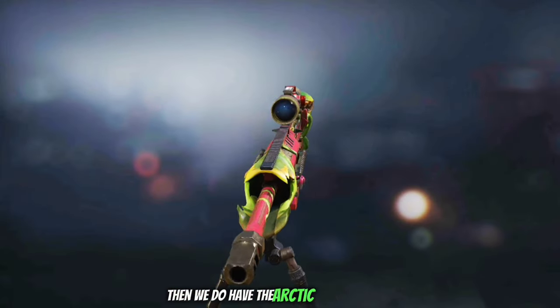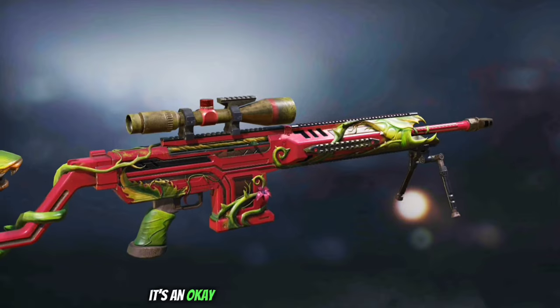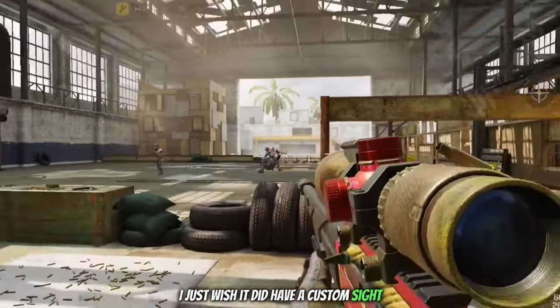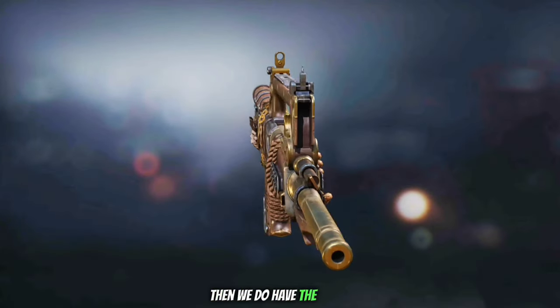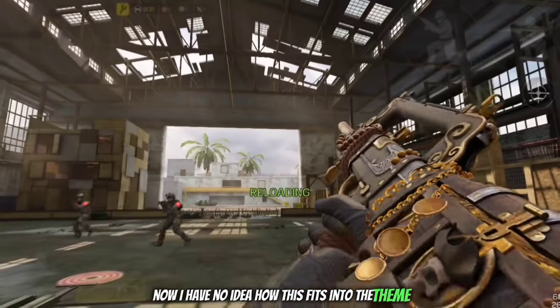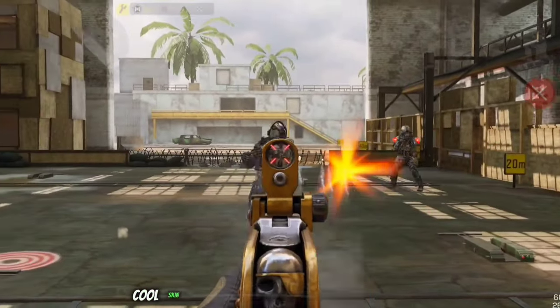Then we have the Arctic 50 Jungle Mwa — yeah, it's an okay looking skin, Venus flytrap inspired. The stock looks really cool, I just wish it did have a custom sight. Besides that the rest of the skin is not bad. Then we have the FR556 Unburied Treasure. I have no idea how this fits into the theme, but it's a pirate chest looking gun — base sights, cool skin though.